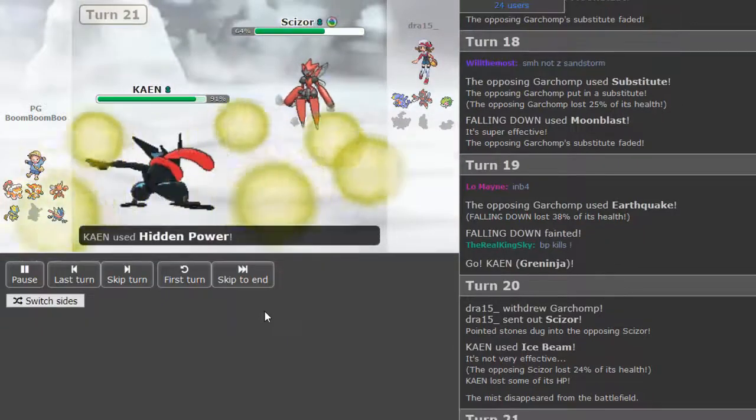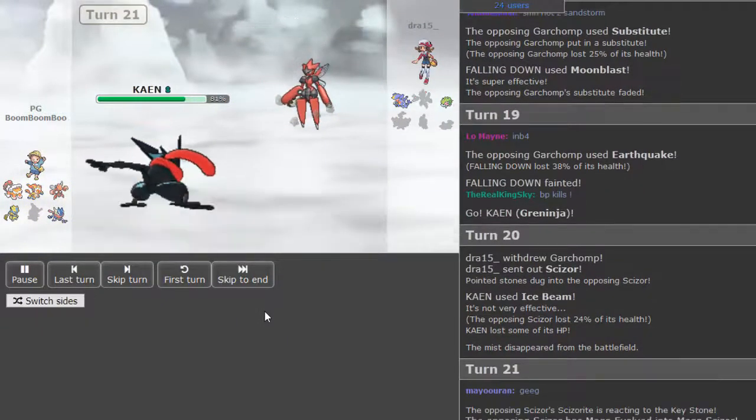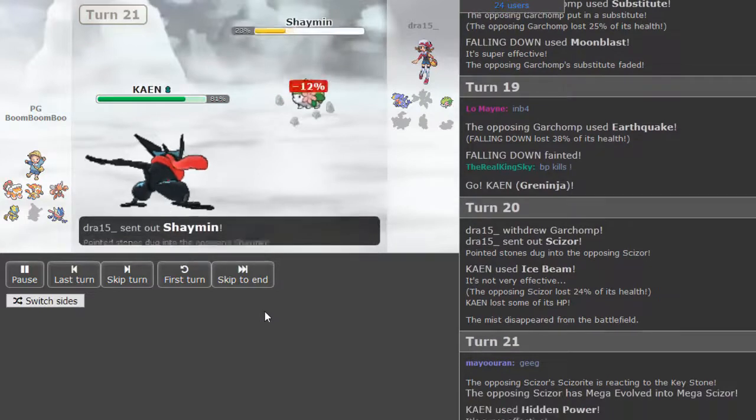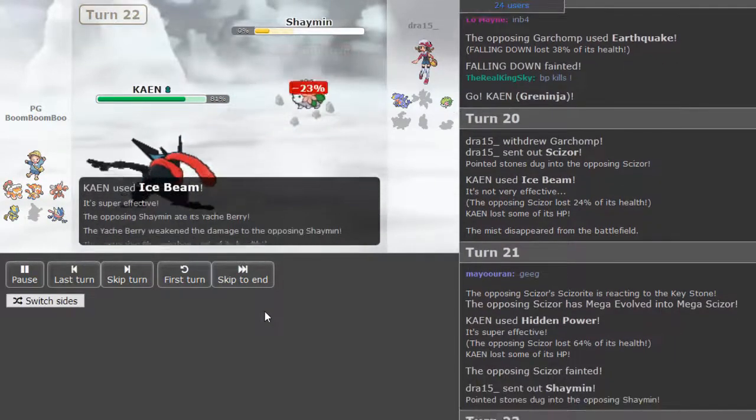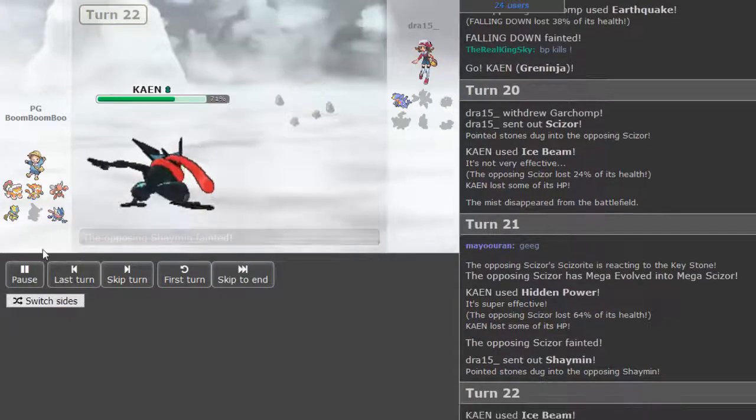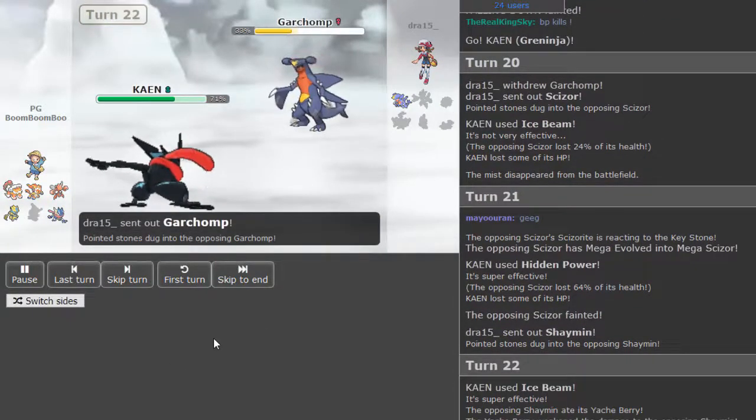It does make more sense to just keep the Infernape around. Greninja's Heart — Scizor, as Life Orb I think does a solid chunk, and if this is HP Fire, Scizor should drop here. Scizor is very naturally bulky and Greninja isn't that strong. He does reveal the Hidden Power Fire, and that's likely going to be good game. This is game over — it was actually Yache Berry Shaman, which doesn't make a lot of sense, but yeah, that's definitely a good game.